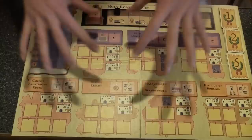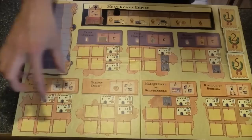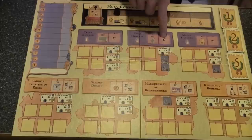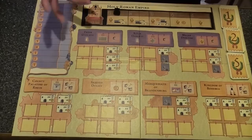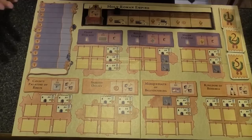Here we have our victory point cards. The main meat of the game happens right here: there are seven electorates. The top three are holy electorates; the bottom four are secular electorates — they have some different rules. The main one being holy electorates can only be held by a single person; couples cannot hold them because since they're holy, they're not allowed to be married.